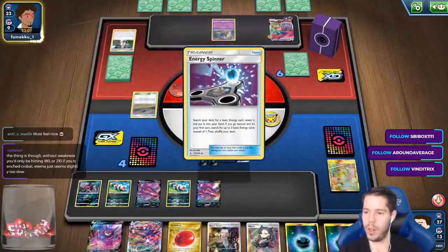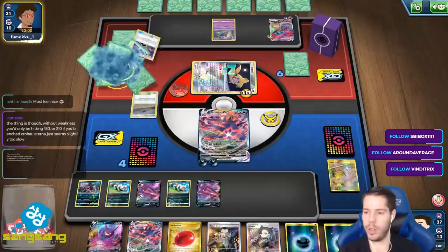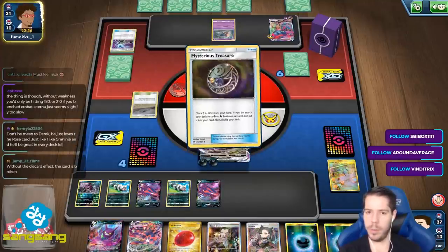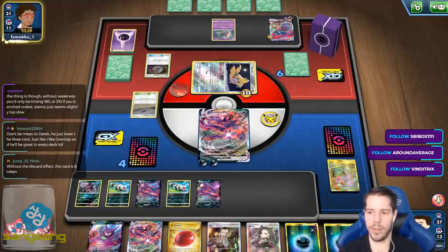The thing is, without weakness, you'd only be hitting for 180 or 210 if you bench Crobat. Like if this guy didn't have weakness, I'd be playing this very differently.